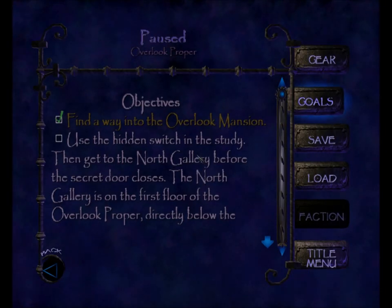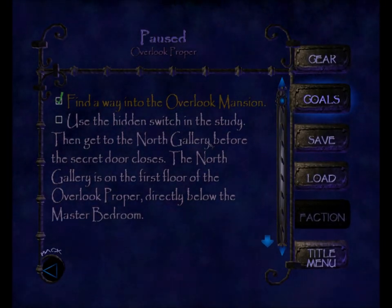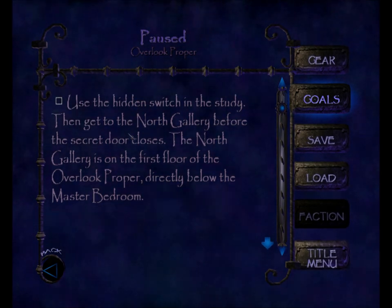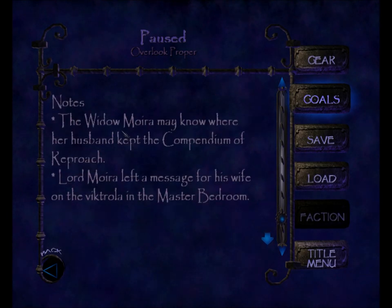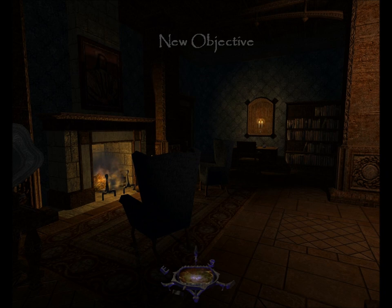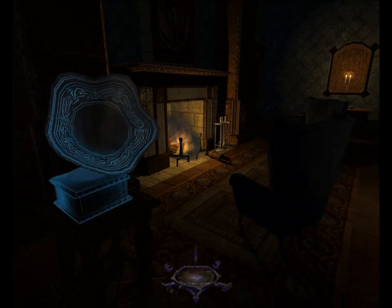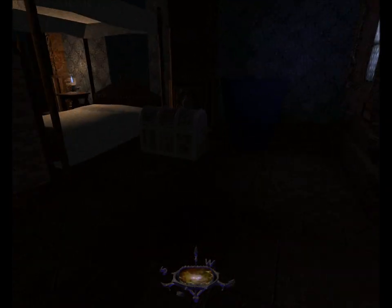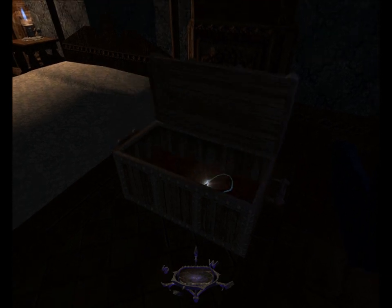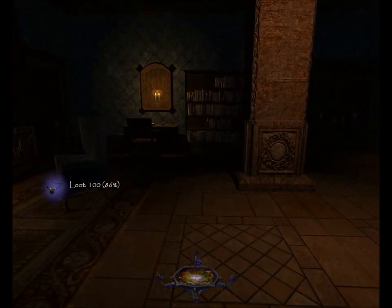So that gives us a new objective: use the hidden switch in the study, then get to the North Gallery before the secret door closes. The North Gallery is on the first floor of the Overlook proper, directly below the master bedroom. A secret room — always my favorite room in a house. The cat committed suicide every time; it doesn't bust ghost. So we open the chest — inside is a diamond necklace worth 100, brings my total to 86%. I'm going to head back out of here the way I came in.